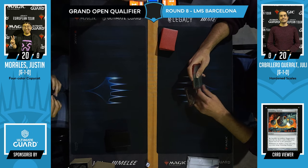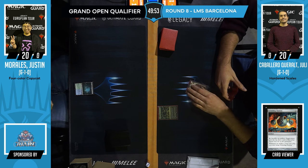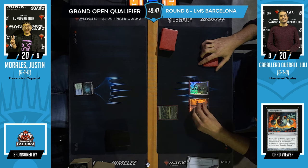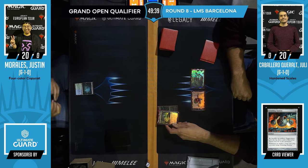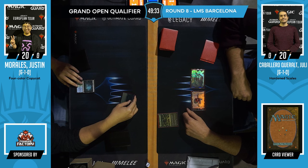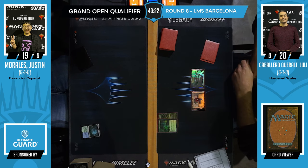Well well well — if you played Standard during Kaladesh, for a brief period there was a deck that was legal. Flashback season: Justin brought four-color Copycat — Saheeli Rai and actual Felidar Guardian. So we have four-color Splinter Twin versus Hardened Scales. These are basically two combo decks playing against each other. Hardened Scales is aggro-combo — you can win games with just Ravagers and Walking Ballistas, but Hardened Scales lets you do that a lot faster.